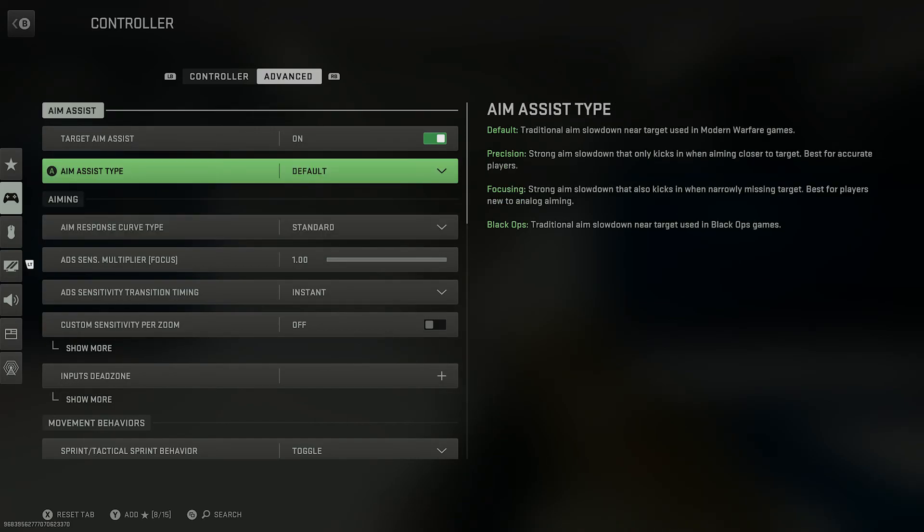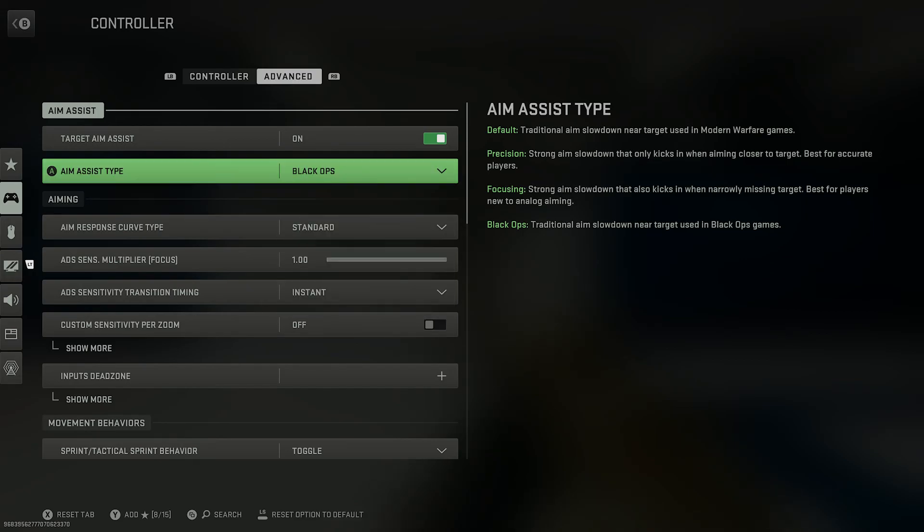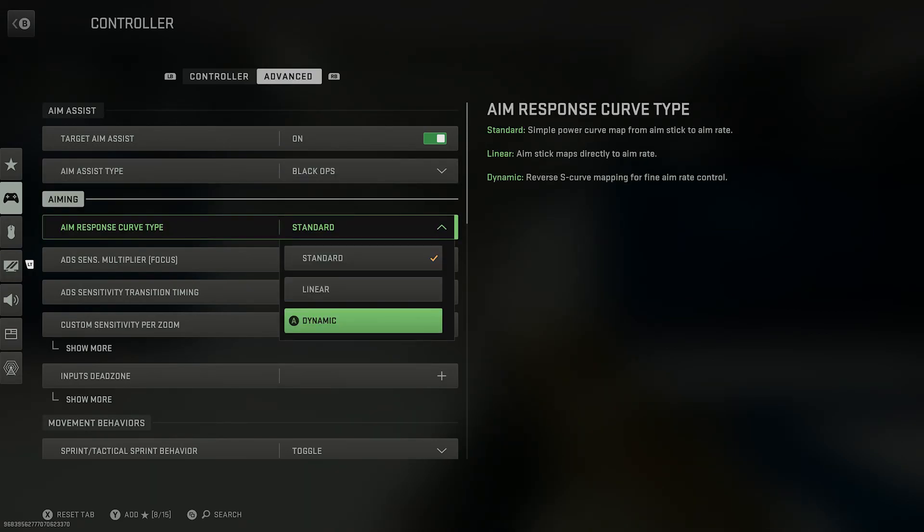But if you want something a lot more useful, shall we say, click on that and go down to Black Ops, and then from standard you go to dynamic.